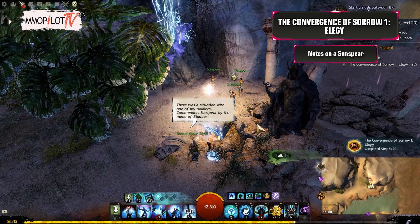Notes on a Sunspear: Speak with Second Spear Riot at Riot's Post in the Ryland River area, east of Reclaimed Chantry Waypoint.